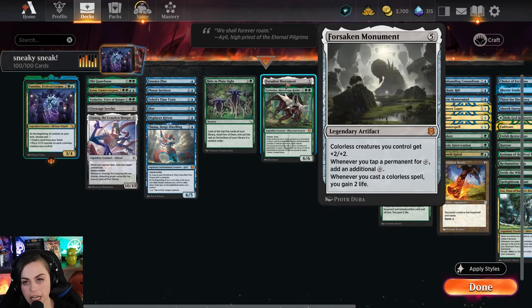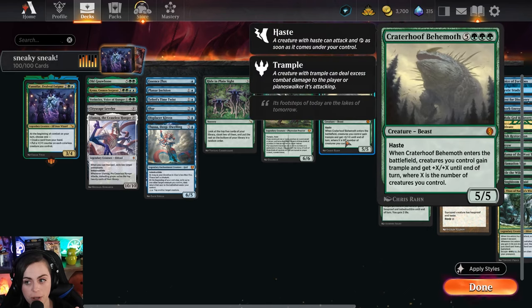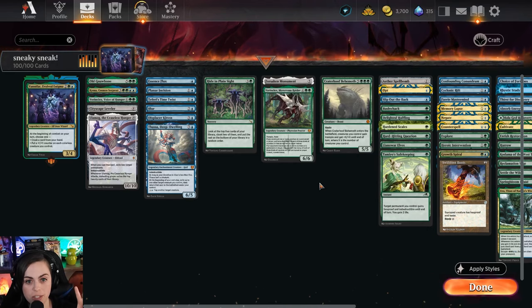And then if we're going to lean into alternate win effects, because maybe our blink abilities aren't there, our cloaked creature that we really were hoping - like Old Gnawbone - got blown up, we have other effects like Forsaken Monument, Warren Clicks to help double up on counters. Where if we're just looking to beef up our cloaked creatures - maybe it's like Bushwhack and you're wanting to pump those creatures up - then maybe we can drop a Crater Hoof and just bonk face and do that kind of go-wide strategy instead. So there's different win cons that this commander can pull off, so it's really important that you're able to keep your board state protected with counterspells or Tamiya safekeeping type of effects. I'm really excited to show you how this deck does, because it's very fun - let's go check out the gameplay!